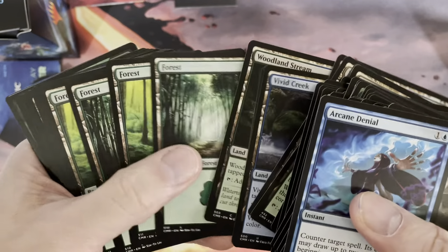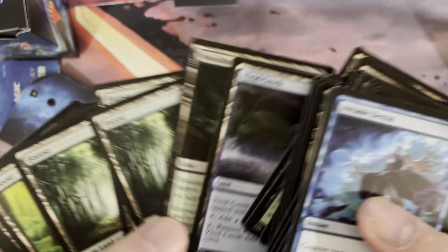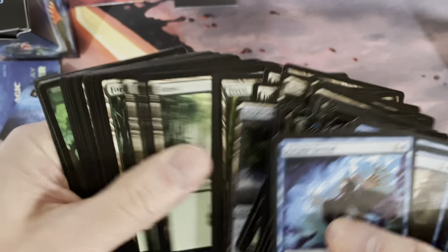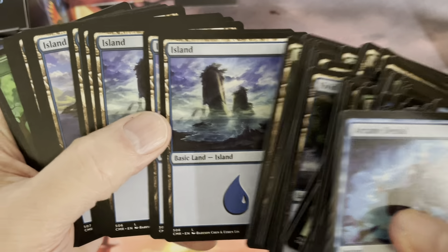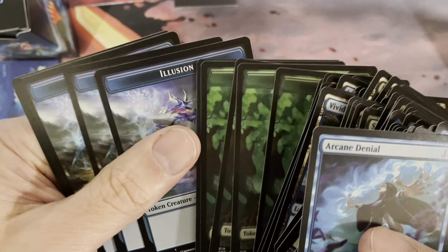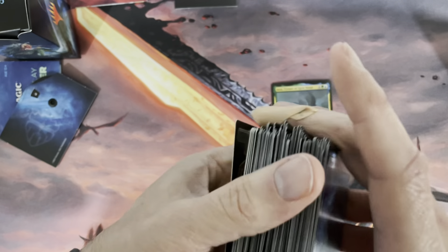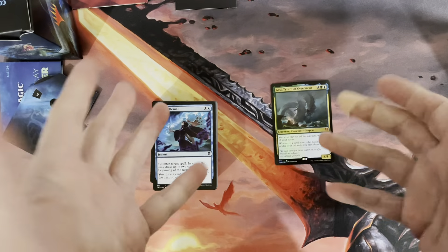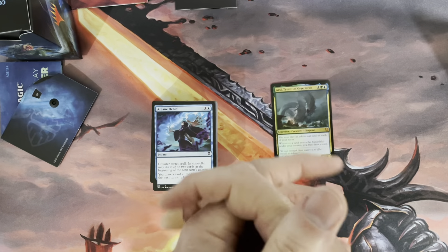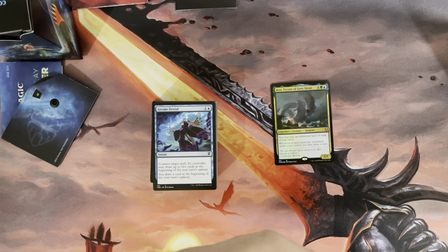As you can see we've got forests, and a couple of forest variants. There's also a Woodland Stream to go alongside the basic lands. Obviously being a blue and green deck you'll have islands as well. For tokens you get Beasts and also Illusions — a couple of copies of each. That's what you get in these packs. If you'd like to subscribe to this channel, go right ahead, and we're always looking for thumbs up and likes. Thanks for watching — see you soon!